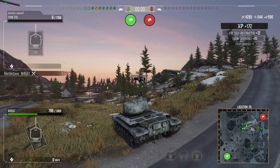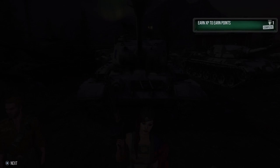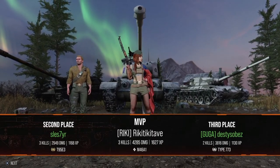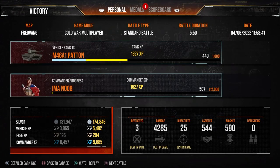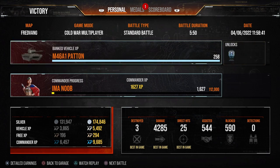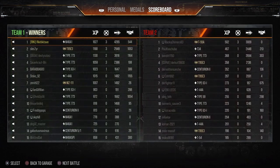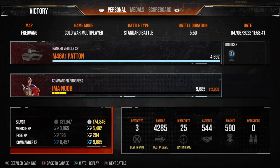And there we go — 4,285 damage in the M46. That's a good example of how the M46 can be played, and we get MVP. Moving on to the last screen: good XP, good damage, best in game for direct hits, and best in game for kills. 174,000 silver, and that's without boosts — so that gives you an idea of the level of silver that can be earned in Cold War.